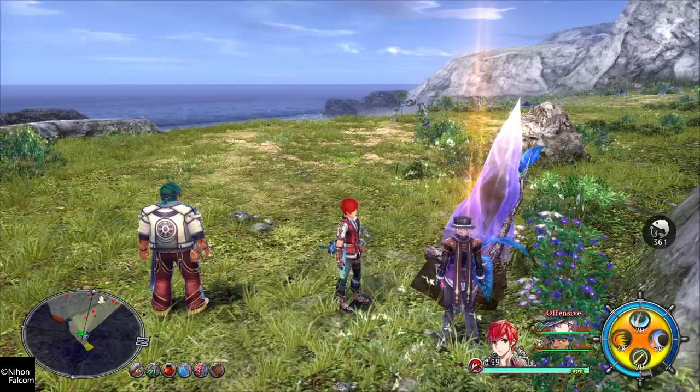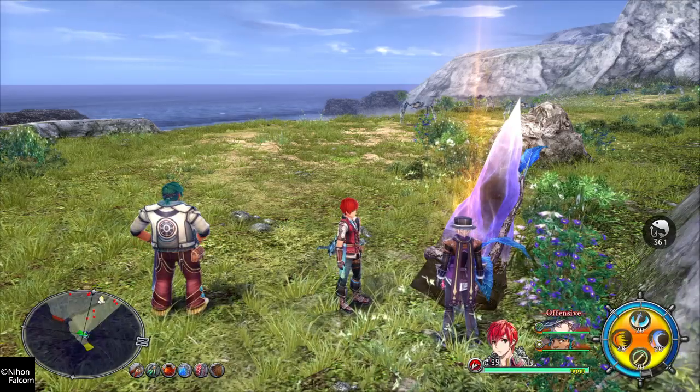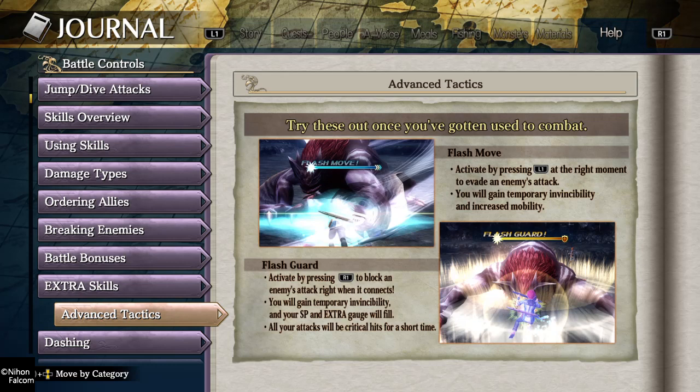Hello again everybody and welcome back to Basics Gaming. Today I'm going to show you in Ys VIII how to flash guard slash flash move, or at least try to here. So I brought it up right here in the journal, you can always check it out here. For flash move it's a little vague, it says activate by pressing L1 at the right moment.